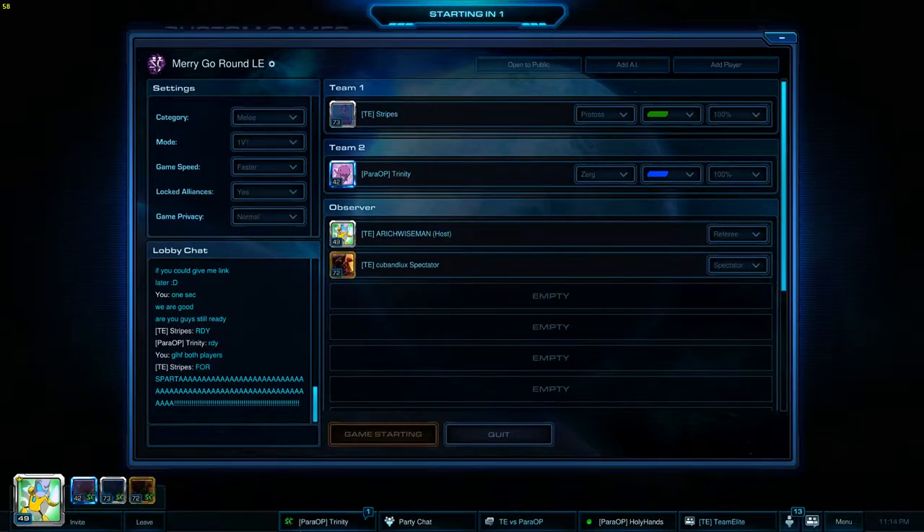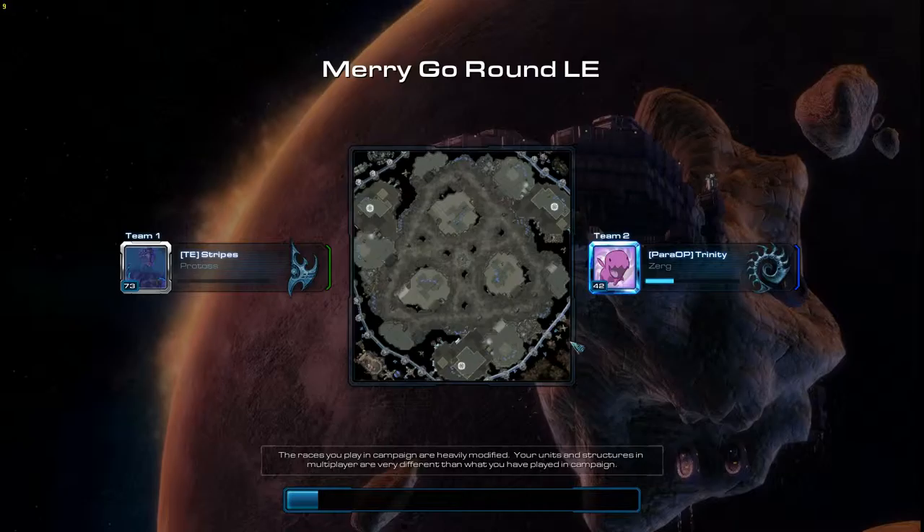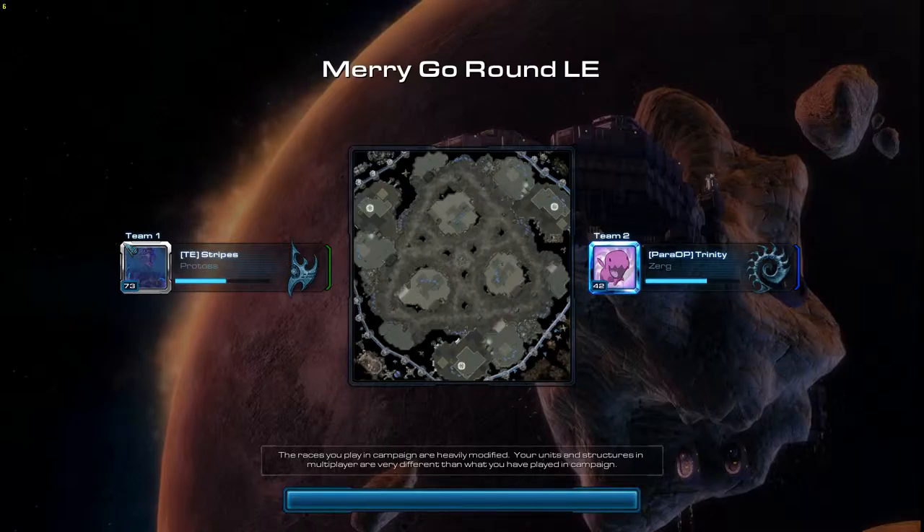Alright, it's going to be a PvZ on Merry-go-round. I really like this map — it's good for blink stalkers. You can just blink into the main so easily. It's not bad for blink stalkers, but there's a lot of area for Zerg to run into your ramp. This is going to be the hardest part. Stripes is going to be a more aggressive player, but he's playing on his mom's laptop, so this is going to be interesting.